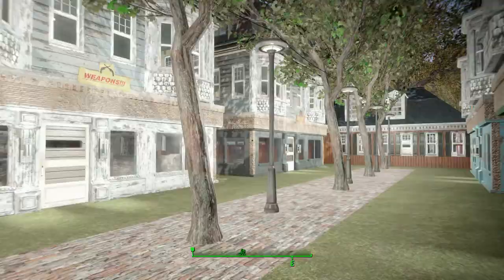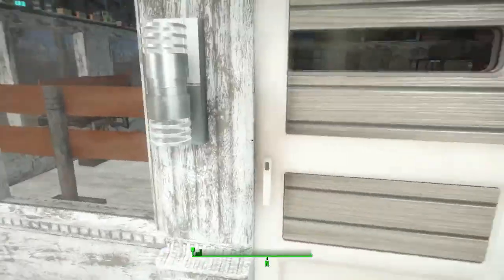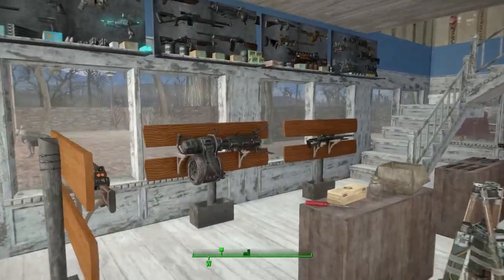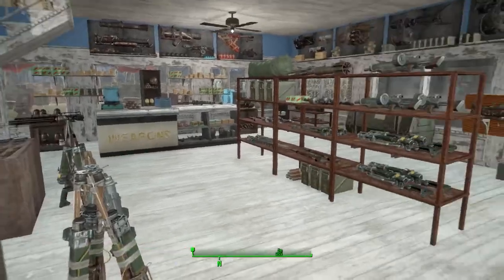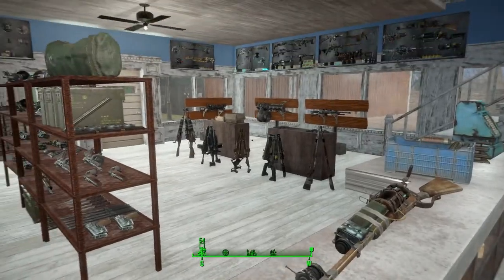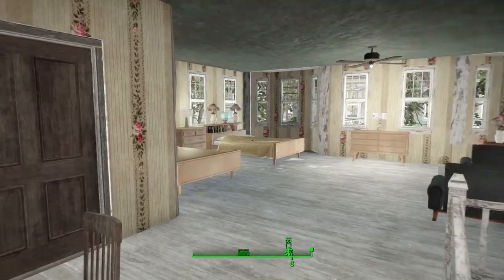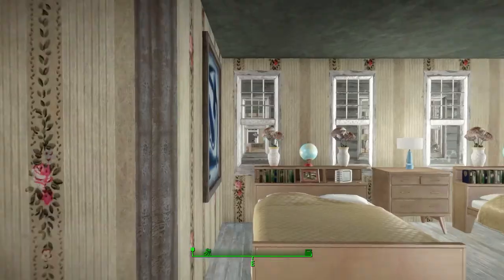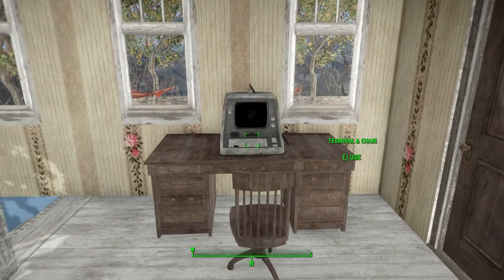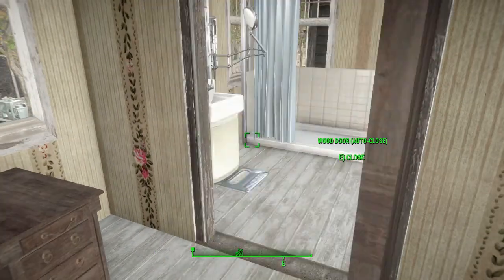And then here we have the four vendors. Going into the weapons vendor — all set up. Like I said, I use these vendor stands and I made sure to put the mats back there so you can assign a settler to the stores. These terminals are fully working.